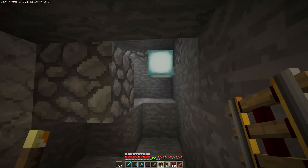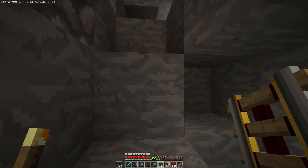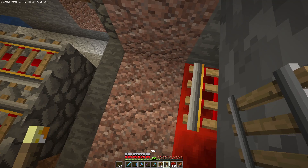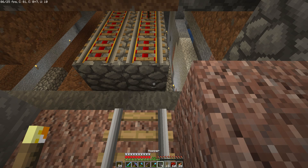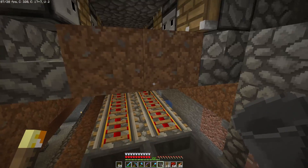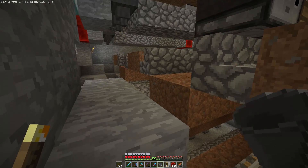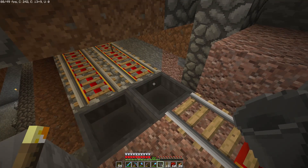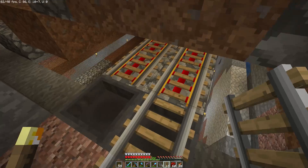This is super simple to do. One of the reasons I built it this way is it's not on chunk borders or anything, so the chances of my mine carts disappearing are pretty low. I've got a couple of hoppers up here pointing down. What we'll be doing is taking these down and over — those hoppers will lead into our water elevator, which will take all our resources straight up to our new storage system.